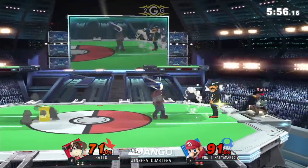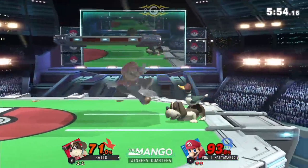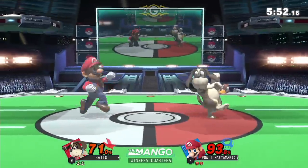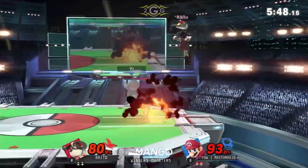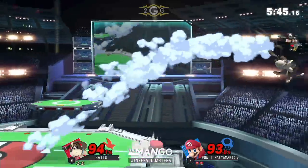Mario's doing a good job of keeping this really close. Falls out of the character again. Back up the ledge. Scary position for Raido, actually. Grabs — all out of range, barely out of range though.